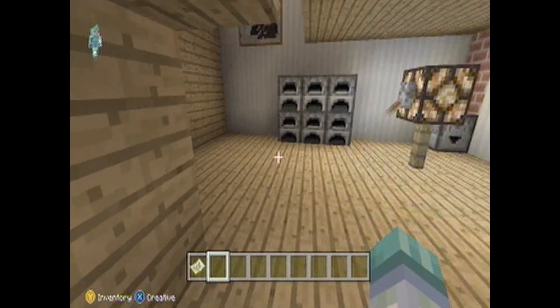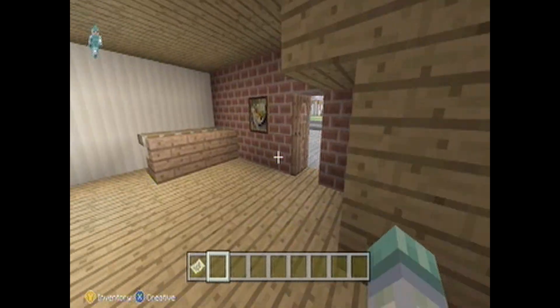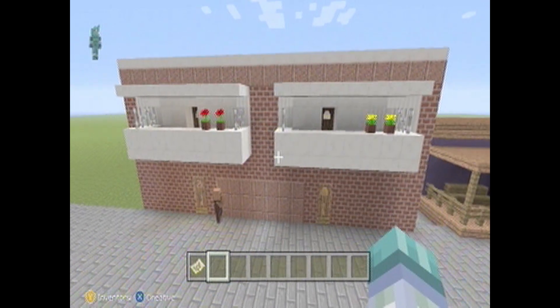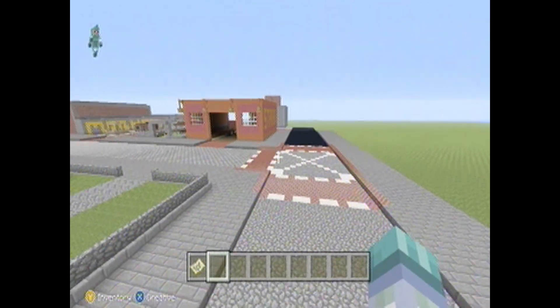Next to it is a duplex with a little mail area in here. You can go upstairs — there's a little patio area for people to live.